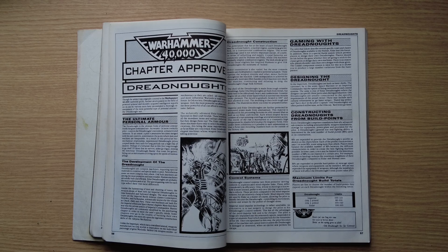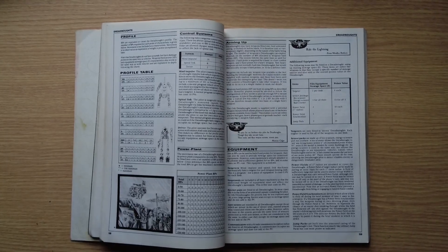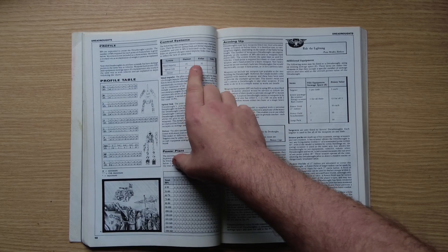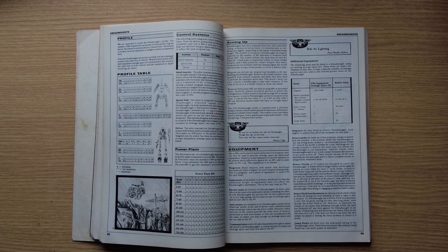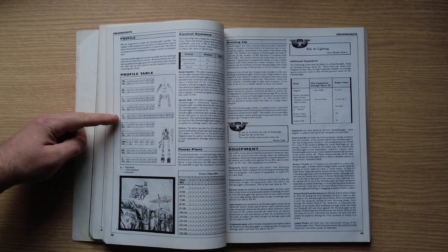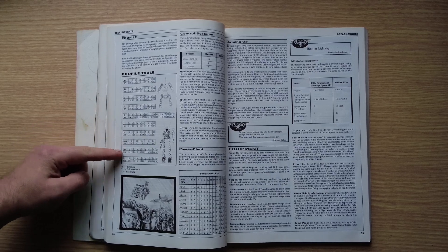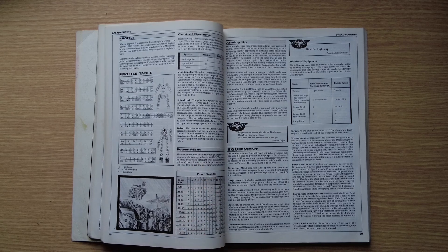There are rules to build your own dreadnought using build points. You buy different control systems: a mind impulse unit costs more points for a human, fewer for an Eldar, and an Orc can't have it at all. A spinal link or a driver are other options, giving bonuses to initiative — how quickly you fight in combat. You buy stats: weapon skill, ballistic skill, strength, toughness, damage (rather than wounds), initiative, attacks, saving throw, hard points for weapons, and equipment like targeters, ejector seats, sensor packs, and power fields.